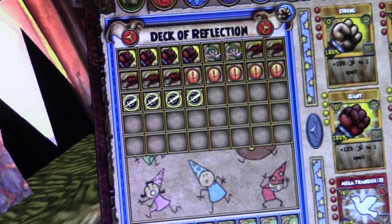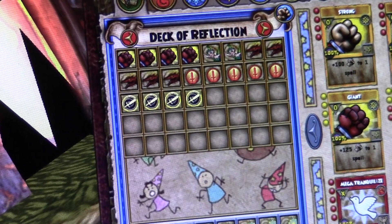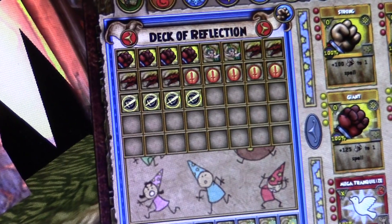So as you can probably see, what we have is a very, very simple deck — a very, very simple strategy. I'm fighting Greyhorn mercenaries and I can usually take them out by fourth turn with this deck. And as you can probably see, it's very, very simple. I have five offensive cards.